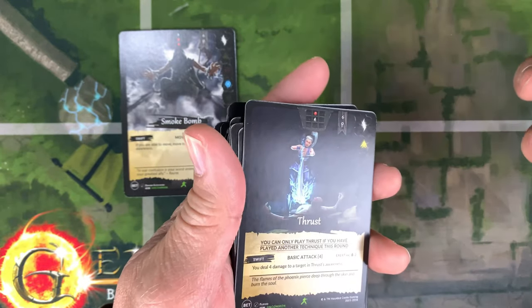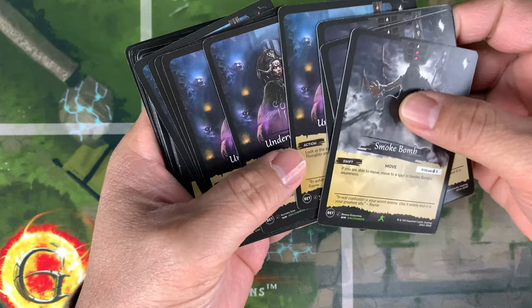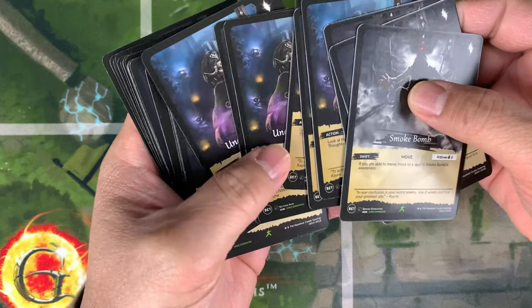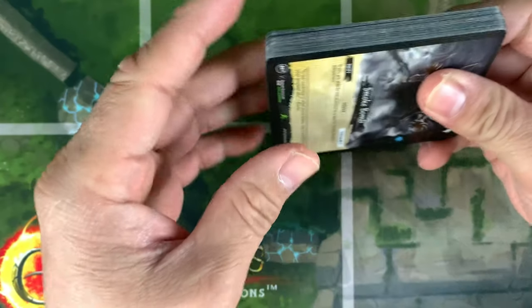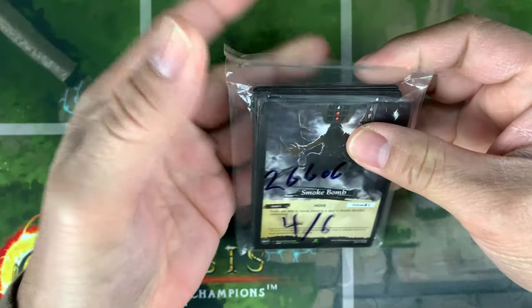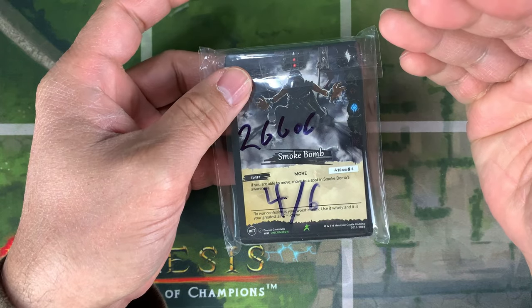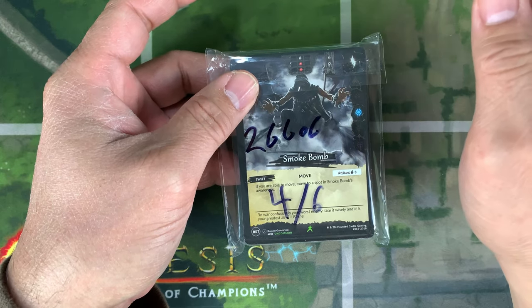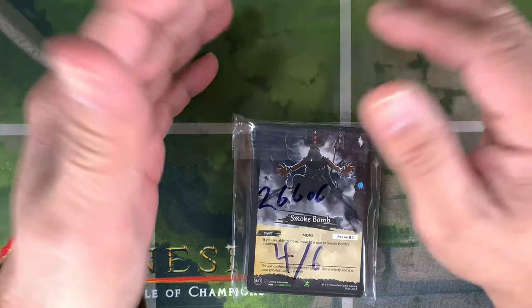It's Beta, guys — only 500 booster boxes in the world. Don't complain if you haven't bought some. As a collector, you have to find it — finders keepers. You have to dig into your local LGS warehouse, look out for sales, go to Genesis Battle of Champions store locations, call them, or check their website.